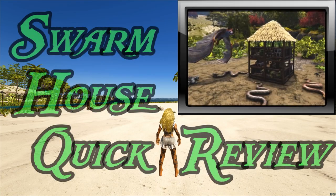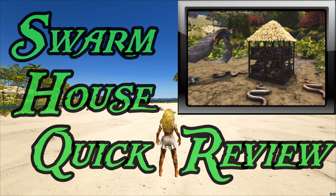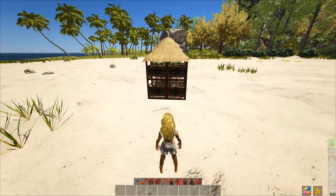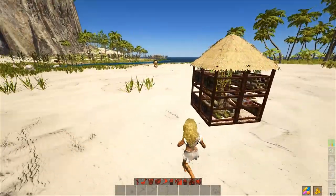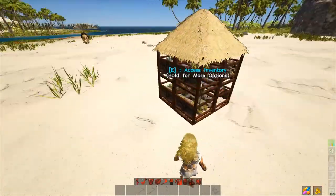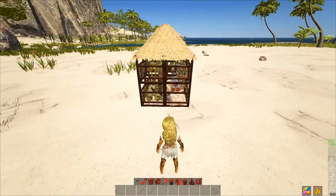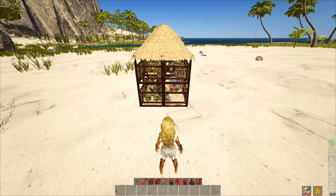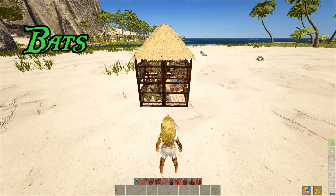Welcome back everybody. Today we're going to be covering the swarm house released in the latest patch. Here's a quick look at what the swarm house looks like — it is relatively small. If you're not familiar with what it does, you would place this structure on the ground and it would passively collect and automatically tame any nearby bats.